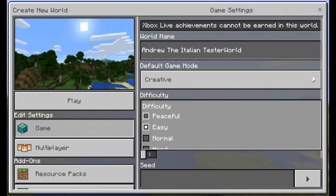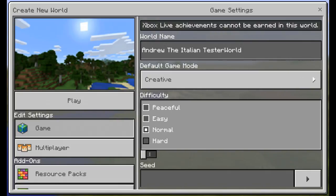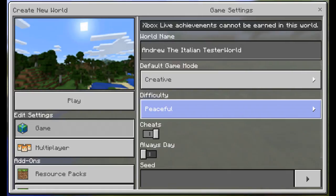On easy, there's a slim chance of finding mobs, but it doesn't mean you won't find them — you're going to find one zombie around or something. Normal is half and half — you're going to find mobs obviously, and your hunger bar is going to be going down no matter what. Easy, normal, or hard, your hunger bar is going down, but normal goes down faster than easy, and there's a bigger chance of more mobs coming out. Hard means there's going to be a lot of mobs coming out and rarer mobs such as endermen, which are very hard to find. Your hunger bar is also going down a lot as well. So we're going to put this back to peaceful.